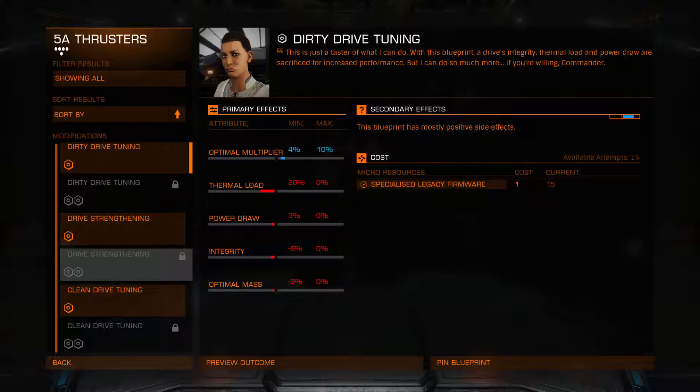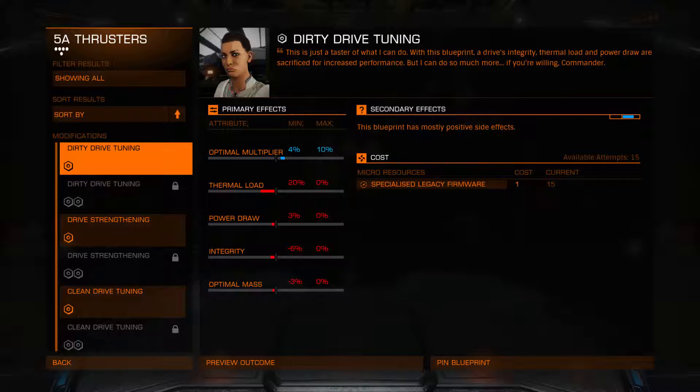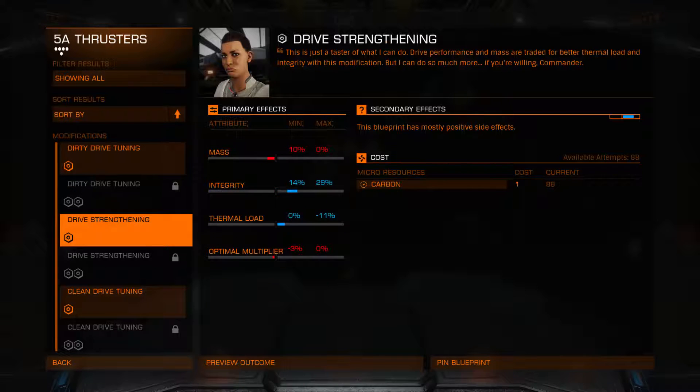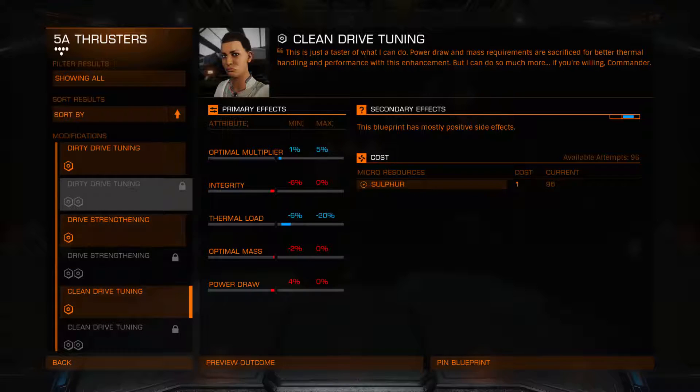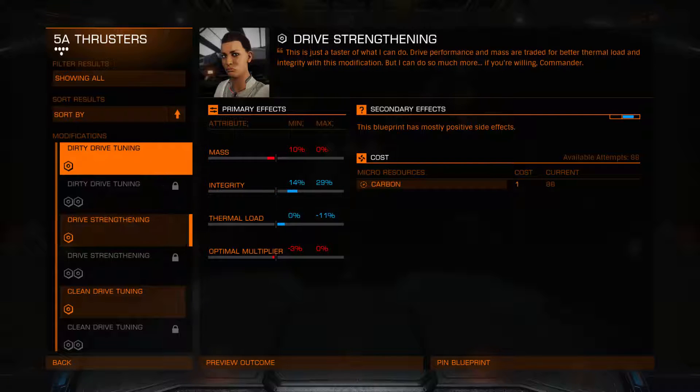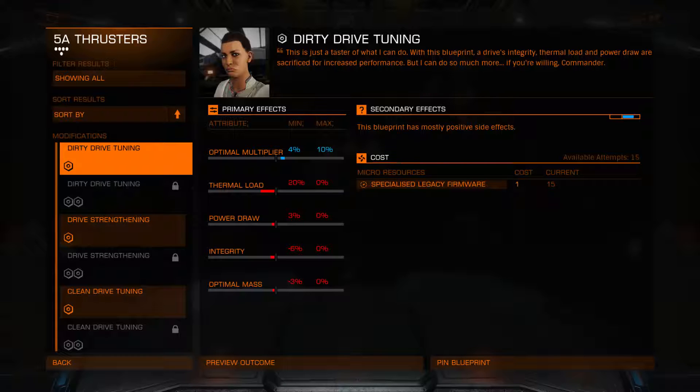I want my 5A thrusters. She can only do three things on the thrusters. Dirty drive essentially gives you increased performance generally — it's going to make your drives better, but they put out more thermal load. Strengthening is just the normal integrity thing — makes the module more difficult for people to blow up if they target it specifically, which for thrusters is not such a bad idea. And clean drive tuning reduces the thermal load and gives you a small boost in performance. The cost involves sulfur, carbon, and specialized legacy firmware — thankfully I have 15.